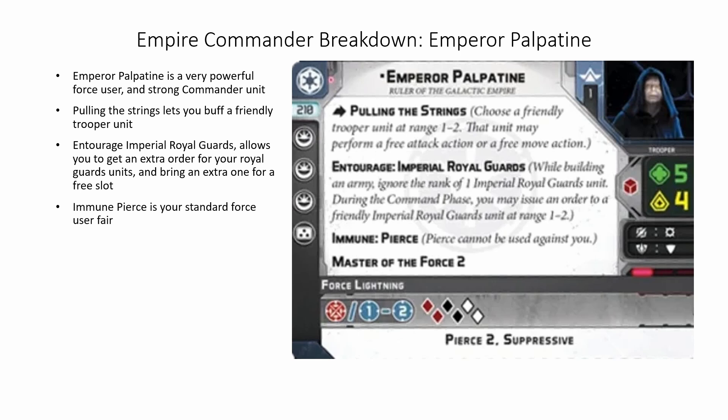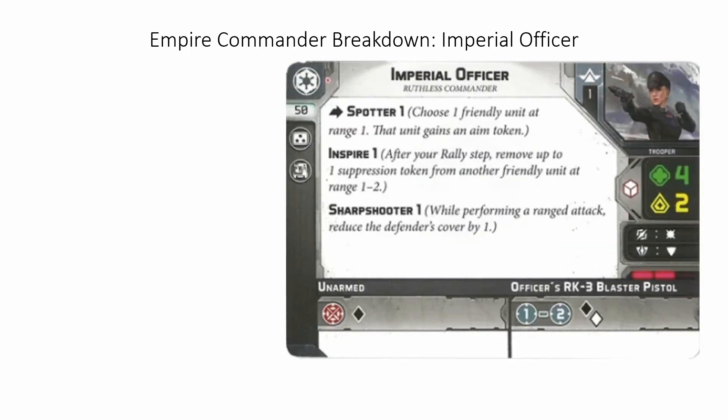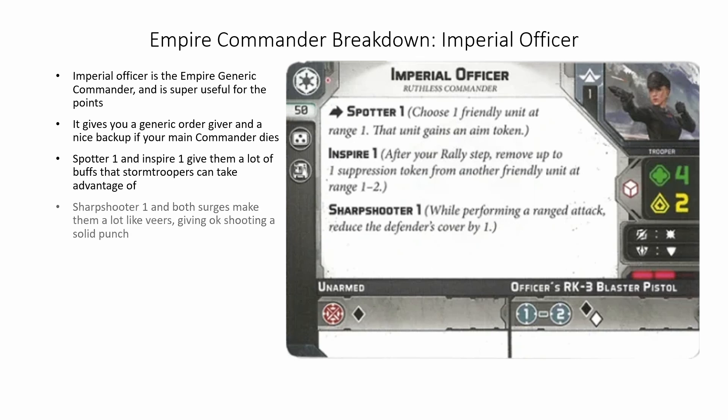Emperor Palpatine is a very powerful force user and strong commander unit. Pulling the Strings lets you buff a friendly trooper unit. Entourage Imperial Royal Guards allows you to get an extra order for your Royal Guards unit and bring an extra one for a free slot. Immune Pierce is your standard force user fare. Master of the Force 2 and 3 force slots give him a ton of options he can do every turn. Having Suppressive 2 with red, black, and white dice along with surges on both attack and defense make him strong and survivable. This is something that can be the core of your list without too much work.